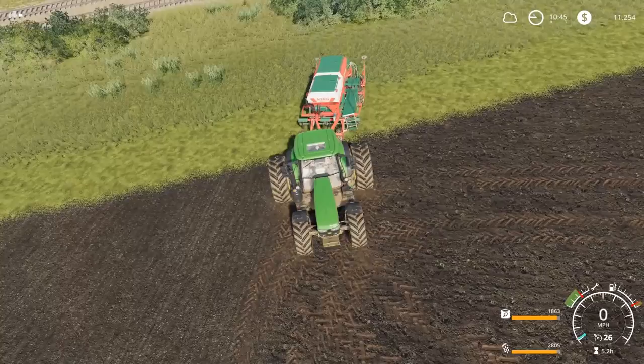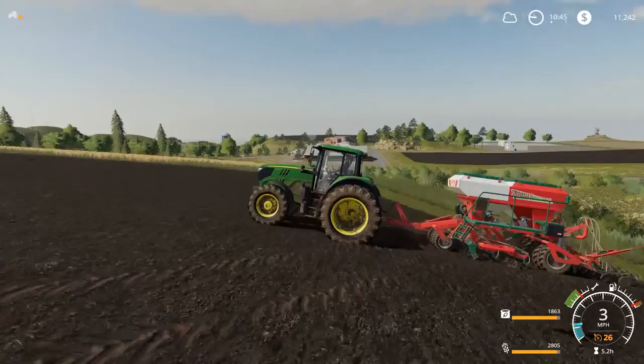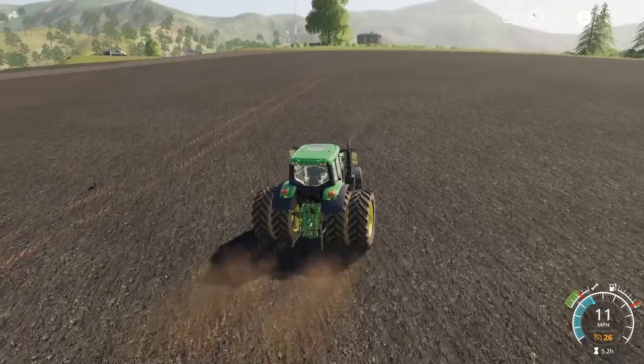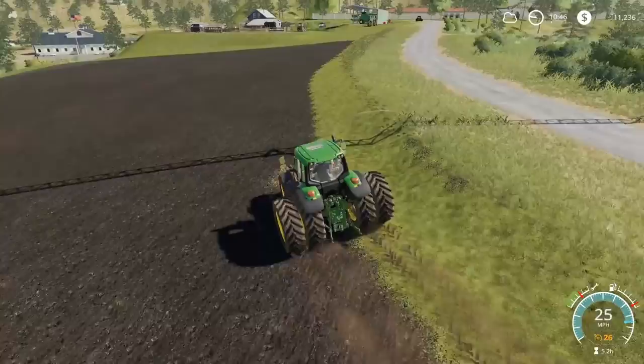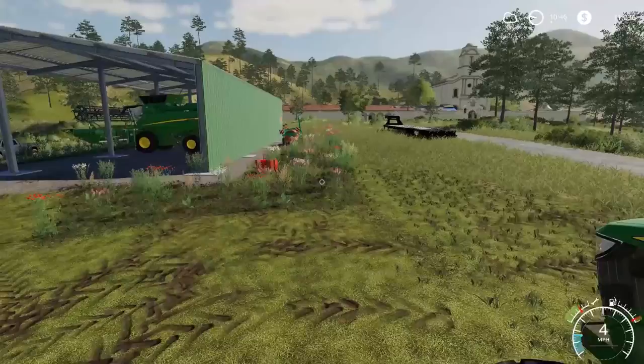I'll get a worker going to see how well it goes. Looks like she is struggling - we're gonna have to bite the bullet and put the 8R back on there. We're just gonna use the Vulture instead to cut grass. As a lot of you guys may know, this field is really messed up - there's a slope, so when you throw a worker on it the machine will get stuck. I have no idea why they made the map like this.